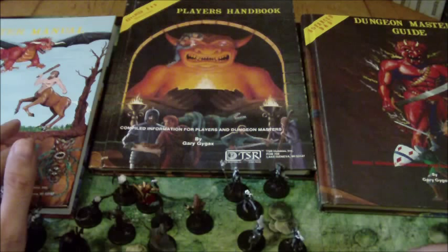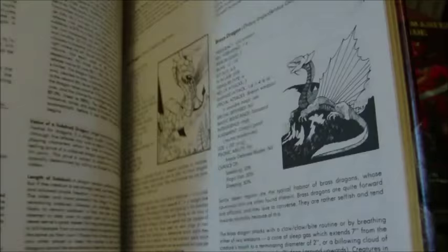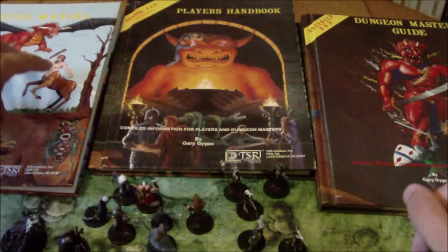The Monster Manual included a collection of iconic monsters — things like Beholders, dragons, demons, devils, even some dinosaurs, and things like Tiamat. An absolutely fantastic book, and your go-to source for any monsters or enemies to fight in the game.